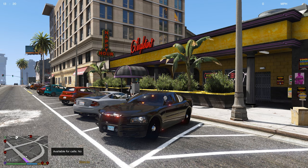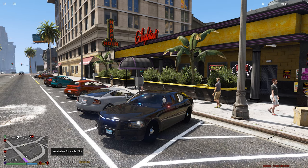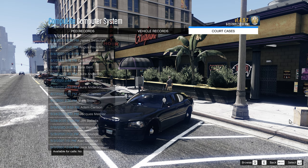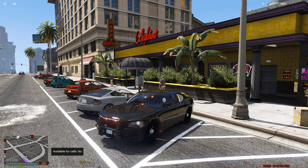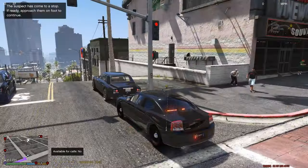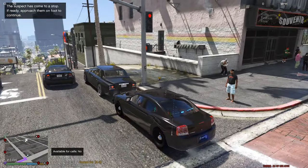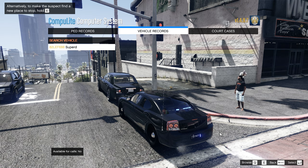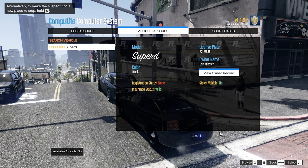The next one is Compute Light. You hold down the E key and it brings up this system where you can check vehicle records, ped records, and your court dates. You can search by ped when you've stopped someone, or by vehicle on a traffic stop. I'll pull someone over - if you hold the E key you can see the vehicle in front, so you don't need to keep typing in the number plate. It shows everything about the car: color, model, license plate, and the owner's name.